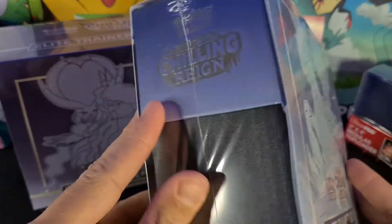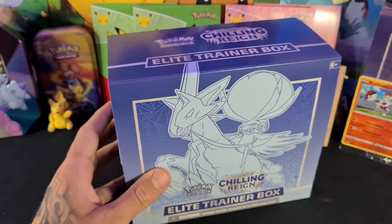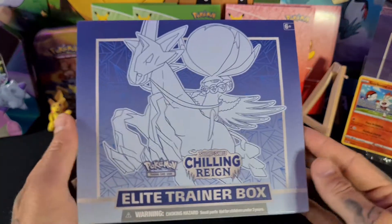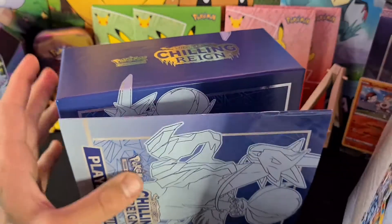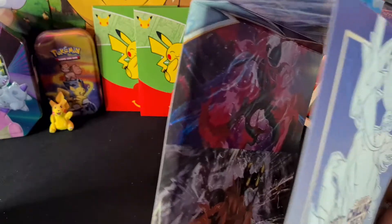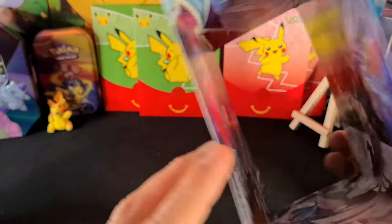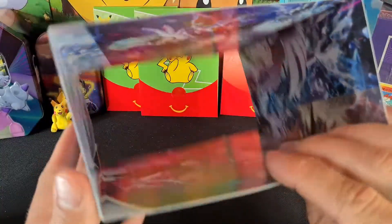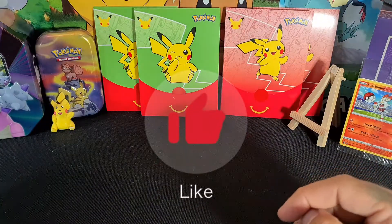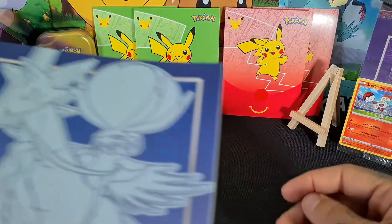We'll get into the box opening — taking the cellophane wrapper off. With that off, we remove the outer packaging to see what's inside. On the inside there's some nice artwork; I'm not going to open that up now as it might take too long, so I'll just place it to one side.